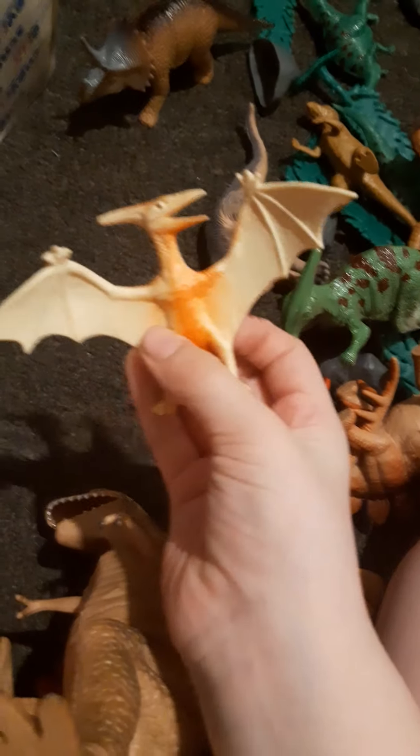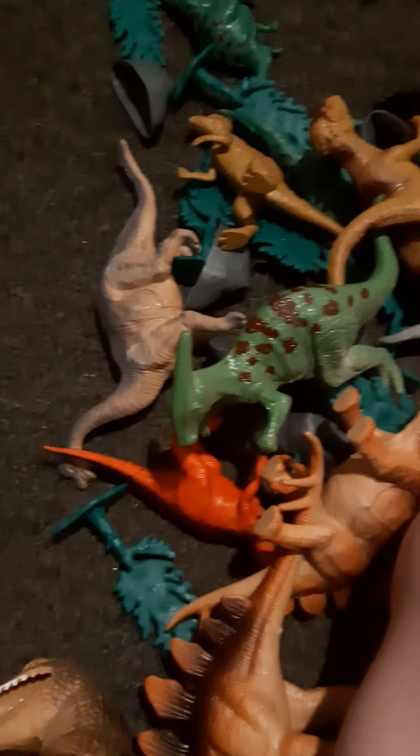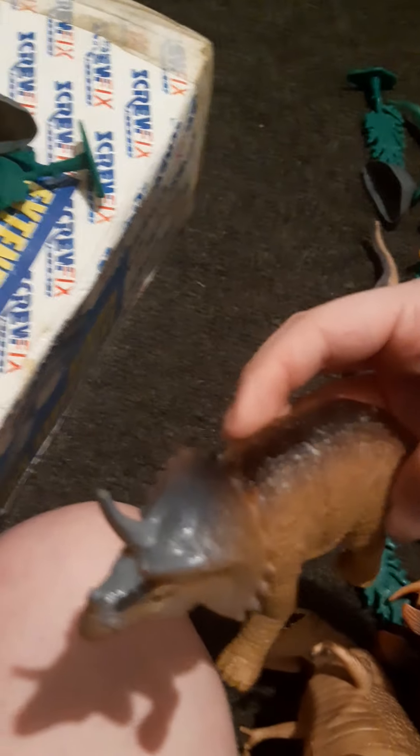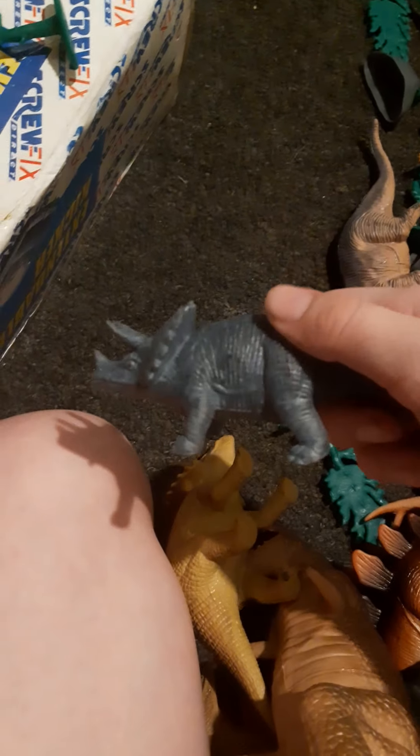Then this one I call the dad — it's just a big one. There's only one Pteranodon or Pterodactyl. There are actually two Triceratops which, weirdly enough, are different colors even though every other species in the set is the same color. This is the adult and this is the baby — it's gray. I don't know why they did that.